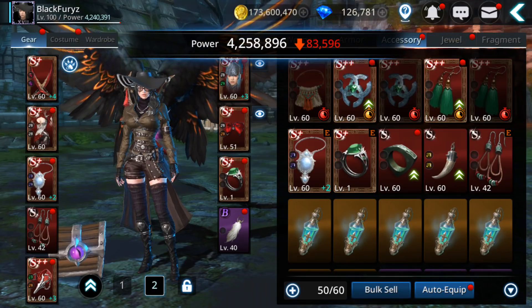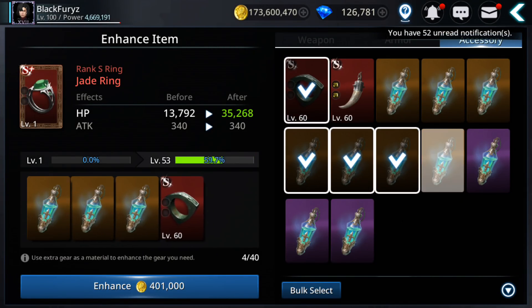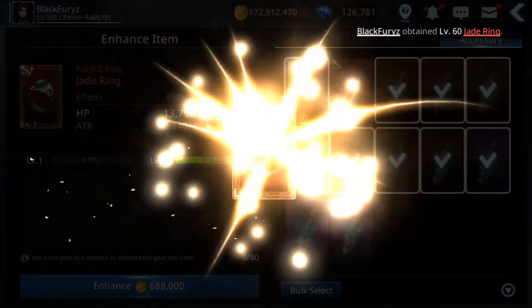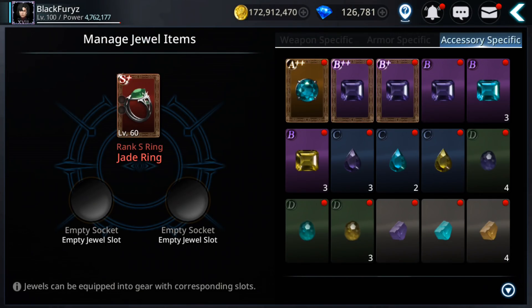Make sure you have unequipped on both tabs guys, if you want to use it. Okay nice, let's go to jewels — I will make this one.